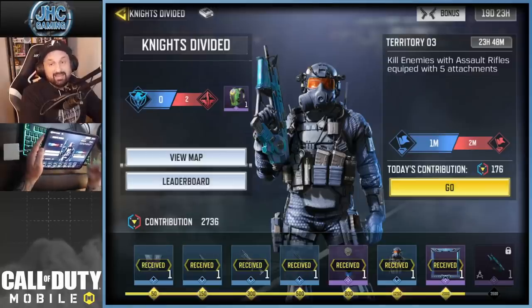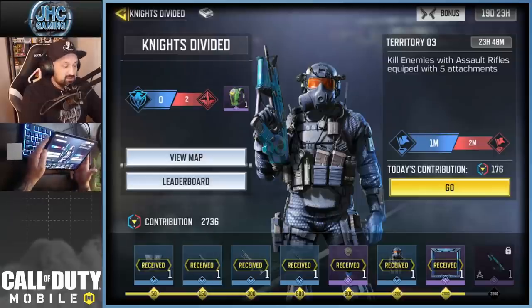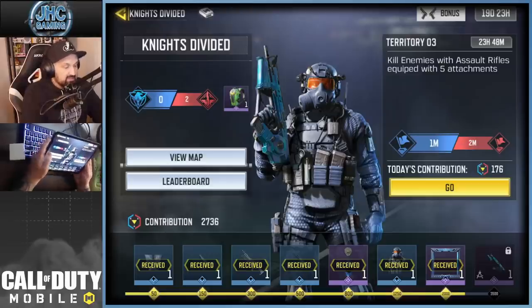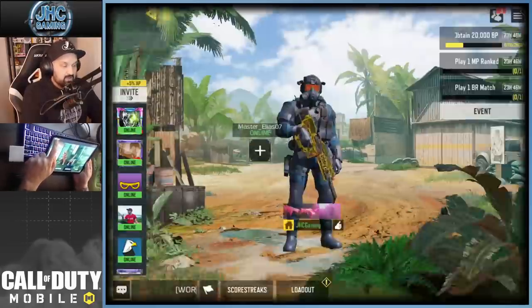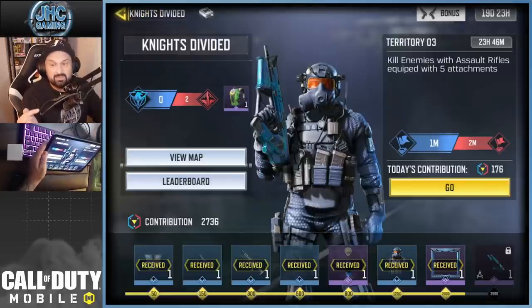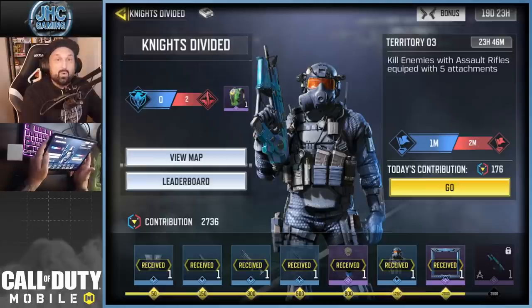Even with a bad game where I crashed, disconnected, and had a sweaty lobby, I still got 22 kills. You can get 20 kills plus - you can even get 50 kills if you have a good game versus bots. By the way, the reset just happened about 14 minutes ago and red team is already 1 million ahead - that's insane.